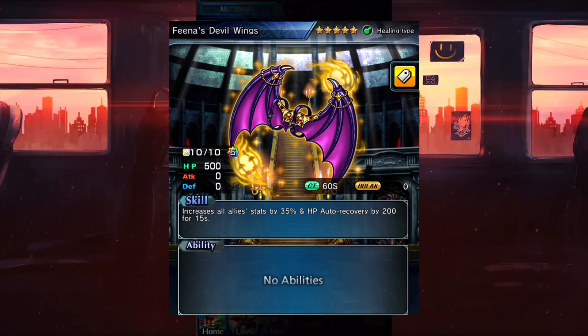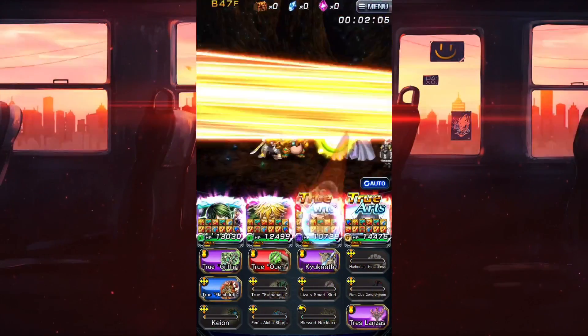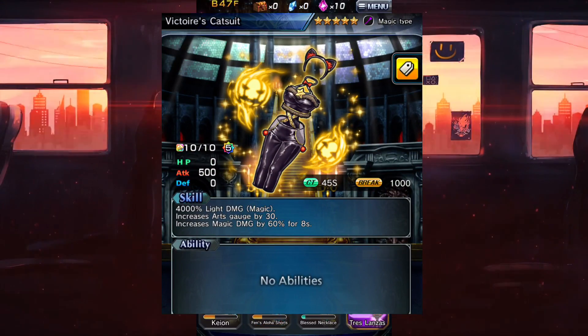For heals, I only recommend one: Fina's Devil Wings, which increases all allies' stats by 35 and auto recovery by 200 for 15 seconds. This is the best healing item in this category and the other ones just don't compare to it.